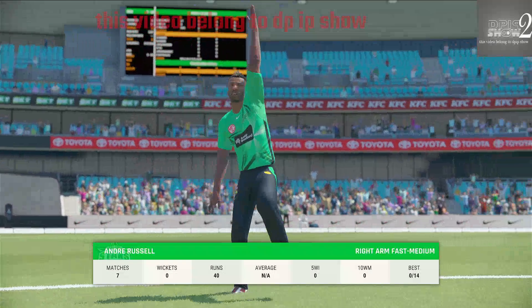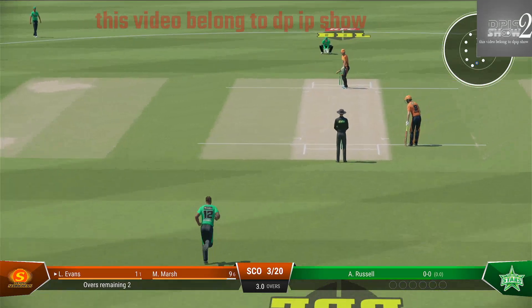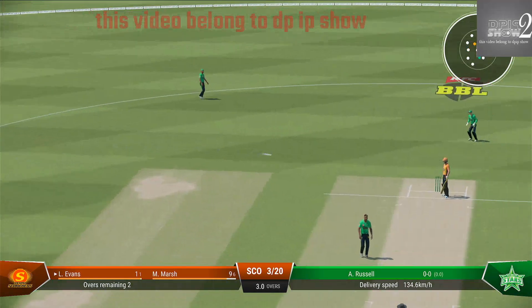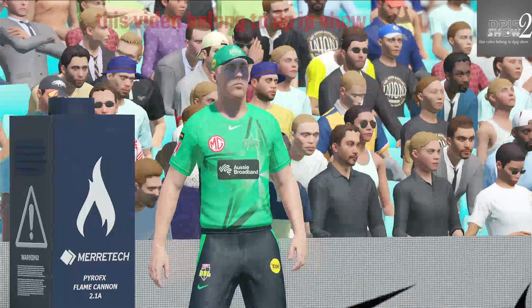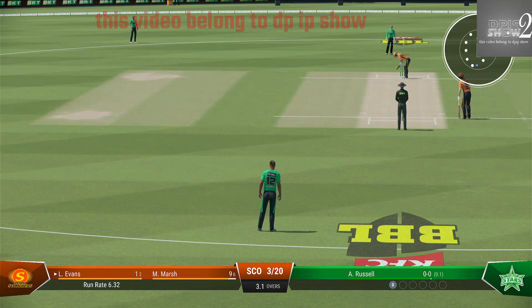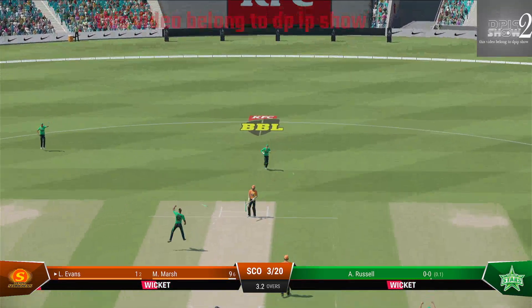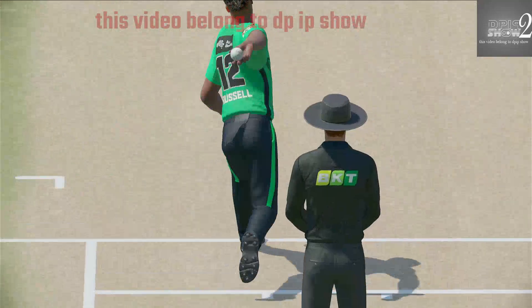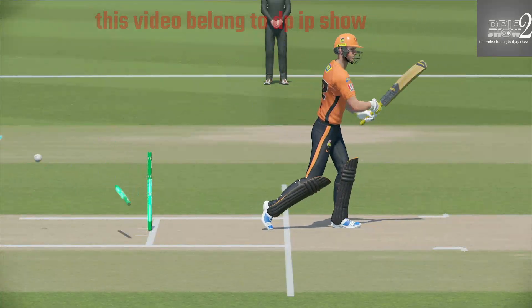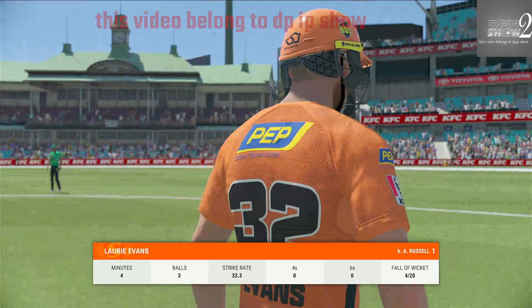The right arm medium bowler is coming on to bowl from the Randwick end. Hit that well off the back foot but couldn't beat the field. Gone — played all around it.